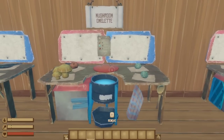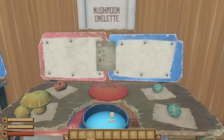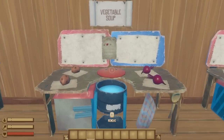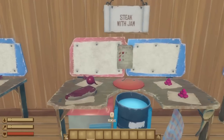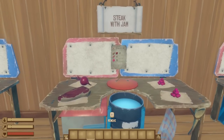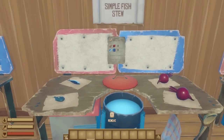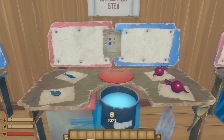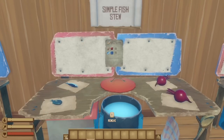First is the mushroom omelet, which requires one potato, two eggs, and one mushroom to create, and gives 35 food and 35 bonus food for a total of 75 food points. Vegetable soup requires just four potatoes or beets and gives 40 food and 35 bonus food for a total of 75 food points. Steak with jam requires one potato or beet, one raw meat, and two red berries for 40 food, 5 thirst, and 40 bonus food — a total of 80 food points. Simple fish stew requires two potatoes or beets and two herrings or pomfrets, and gives 40 food points and 45 bonus food for a total of 85 food points. This one is way better than cooking all of the parts separately, plus it gives you something to do with all of those small fish if you don't intend on making shark baits.